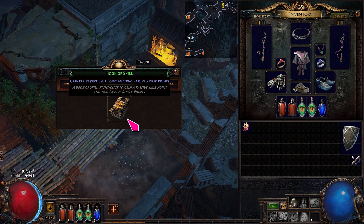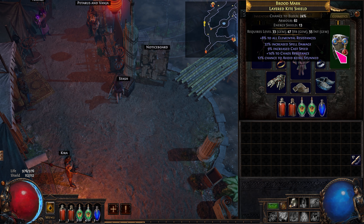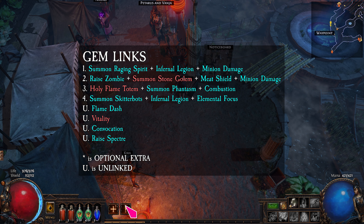Take the skill book from Tasuni. I picked up a Layered Kite Shield which gives plus 8% to all elemental resistances, so I'm replacing one of my wands. I hit level 35, so I can finally link Stone Golem with Raised Zombie, Minion Damage, and Meat Shield. All the other gem links are still the same as Act 3.